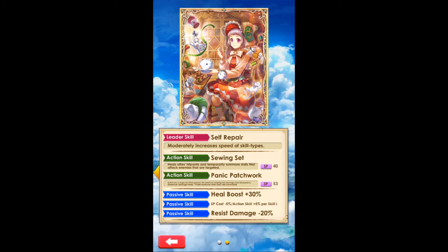She also resists damage by minus 20%. Her first skill is Sewing Set, costing 40 SP — pretty expensive. It's a healing skill that heals both yourself and allies, and temporarily summons dolls that attack enemies. The dolls attack on their own asynchronously, so they don't require you to be attacking as well.